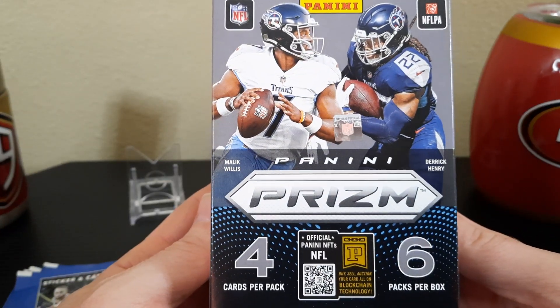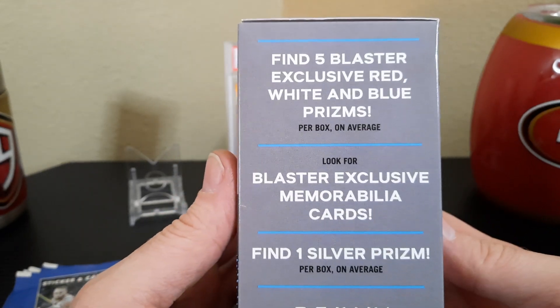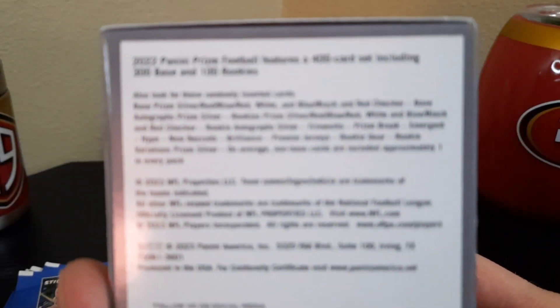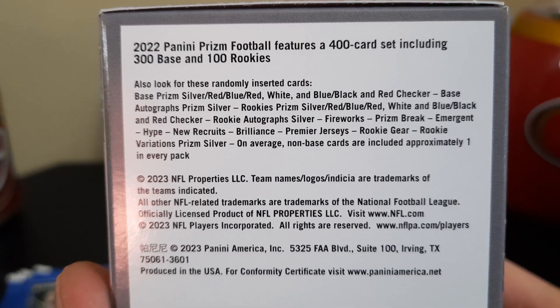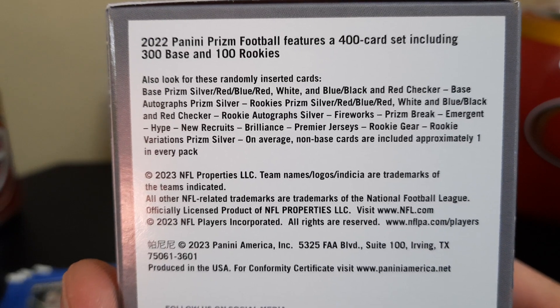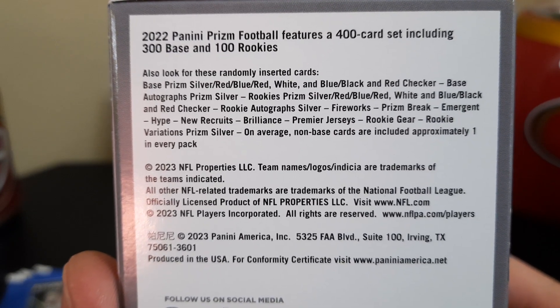In this blaster box we have four cards per pack, six packs per box. Malik Willis and Derrick Henry are on the cover. You can find five blaster-exclusive red, white, and blue Prizms, blaster-exclusive memorabilia cards, and one silver Prizm per box on average. You can pull base Prizm silvers, reds, blues, red-white-and-blues, black-and-red checkerboard, autographed Prizm silvers, rookie Prizm silvers, and inserts like Fireworks, Prism Break, Emergent, Hype, New Recruits, Brilliance, Premier Jerseys, and Rookie Gear. It'd be cool to hit a top QB Prizm variation or even an auto.